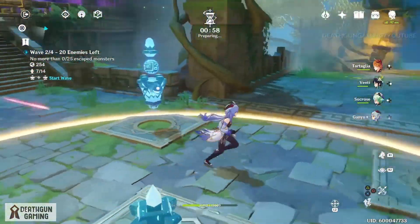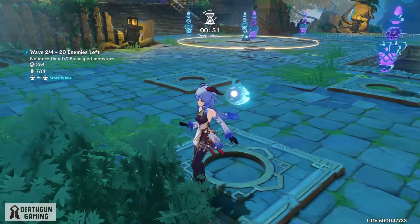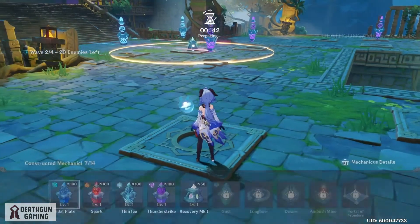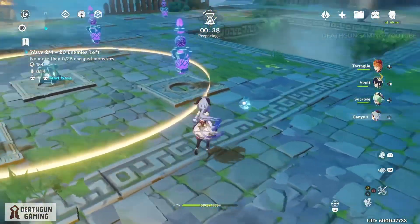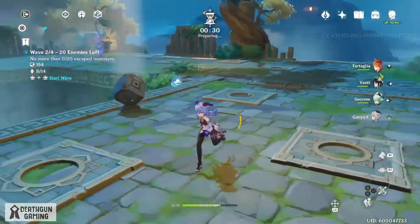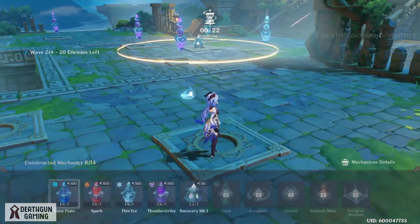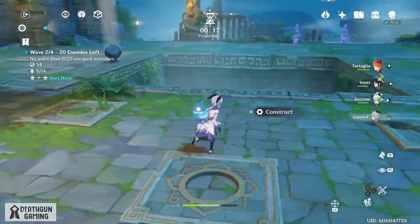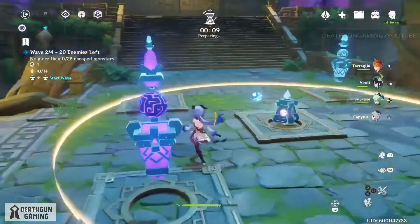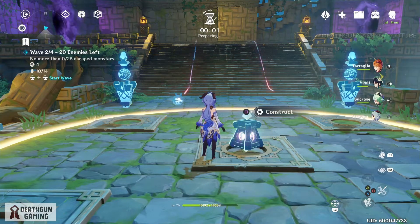My strategy here is to slow them down - using a hydro character means cryo towers will freeze enemies and electro towers will deal more damage. But if an enemy breaks through, we need to make sure they're still getting hit. That's why we pop towers at intersections - this tower here can hit enemies going in multiple directions, versus placing it at the end as a last resort. Tower positioning is very, very important. We're going with another electro tower and keeping our points for emergencies.